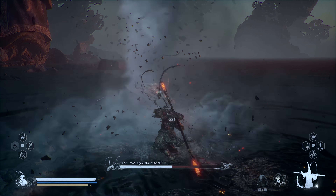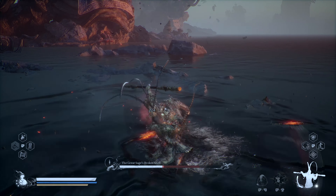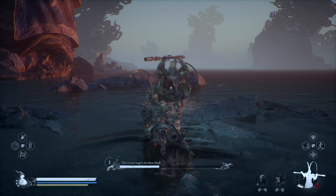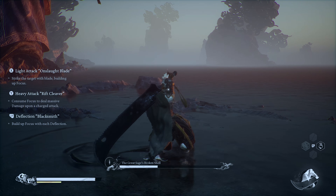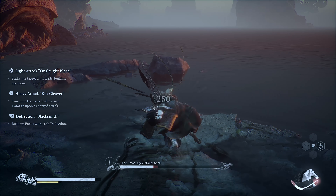Do as much damage as you can and do as many combos as you can. The final heavy attack in your combo may have a chance to briefly stun him as well. Once your tornadoes go away, start looking out for his attacks. He may throw a staff at you, or he may start poking at you with it. He has a number of attacks you need to look out for, but the key for this first phase is to not take any damage.